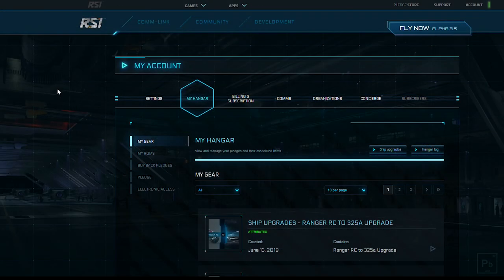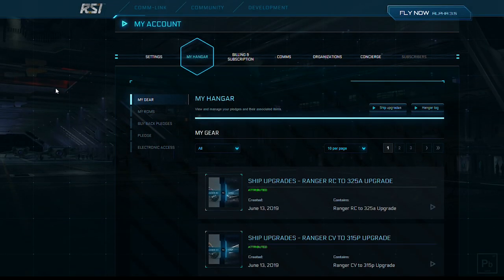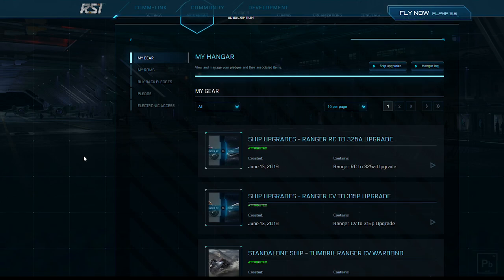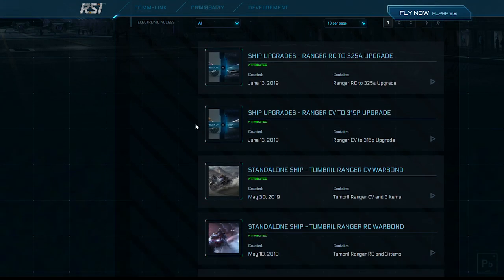After you've paid for it, all you need to do is go to your hangar. If you don't know how to get there, it's up here in Account and it'll bring you to this screen — just go to My Hangar. From here you can see the ship upgrades. Like I said, you purchase ship upgrades not connected to the actual ship you're upgrading. So here's that Ranger CV and Ranger RC that we are going to upgrade.